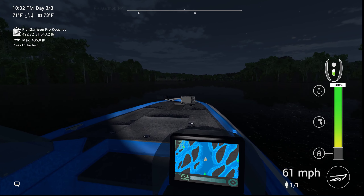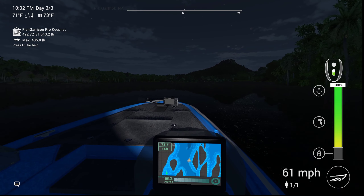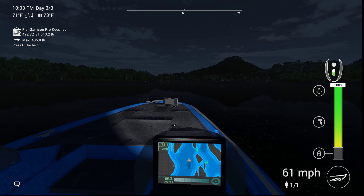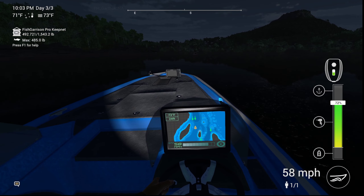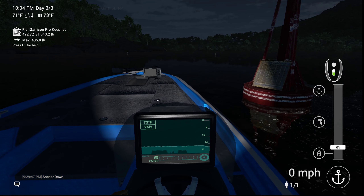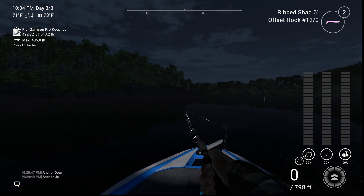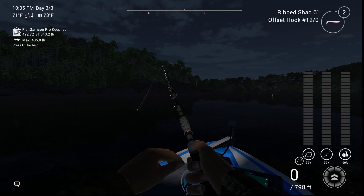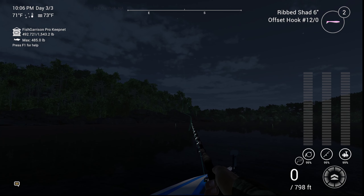Then the final spot is the most popular one — the waterfall. So again, continue south. Here I'll park right up to this first buoy. The marker I cast to is 81.13 by minus 887.21, a little off on an angle instead of straight out. That seems to produce pretty good fish for me.